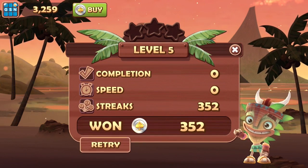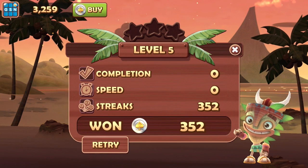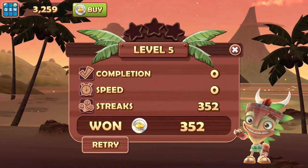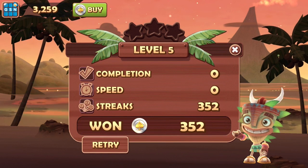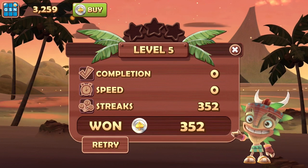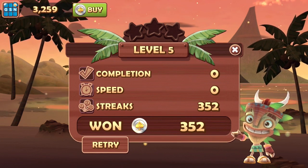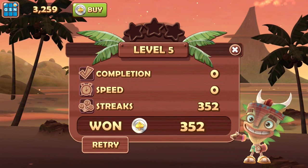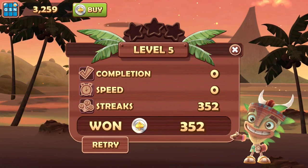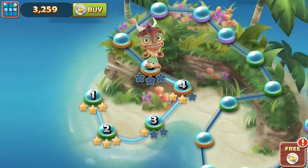The results screen shows your level summary. As you can see, the graphics on this are outstanding. You've got this little tiki guy who kind of helps you out — he's their little mascot. This tells you your completion points, your speed, and your streaks. I was kind of slow and didn't complete everything, but I got 352 points in streaks, which adds to my coin level. You can click retry to go back, or go back to the home screen.